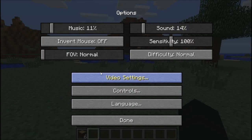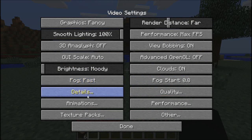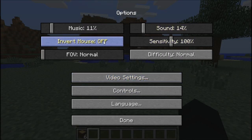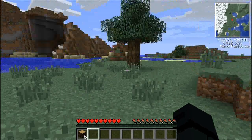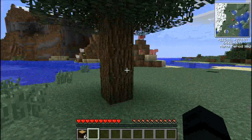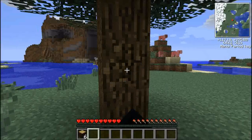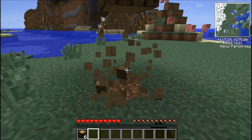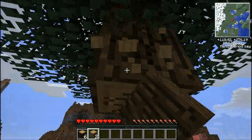Why am I walking so loud? Is there like a setting for that? No, I don't think so. I'm just going to put that on easy because I don't want anything to kill me constantly. So it should be good. I'm just going to get some wood so I can get constant pickaxes and then go mining.